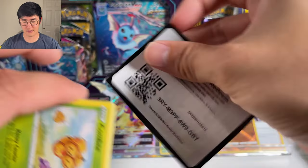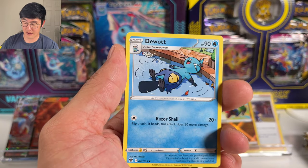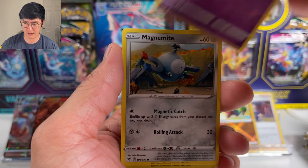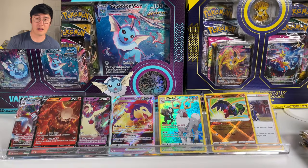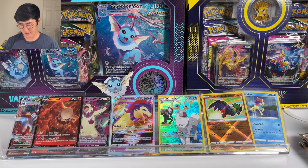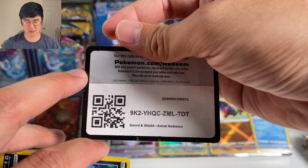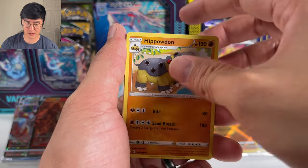Sometimes opening a whole booster box on video can seem like a daunting task — so many packs. I'm just glad I didn't get the best card in the first pack. If you haven't checked out our last video, we actually pulled the character rare of Gengar from Dark Phantasma. Seems like I like to pull the best card first, so this time I switched them around. At LGS stores where they have open booster boxes, sometimes they let you pick which pack you want. I wonder if the third or fourth pack tends to have a better pull — it just seems that way whenever I open boxes.